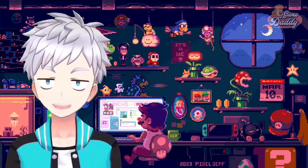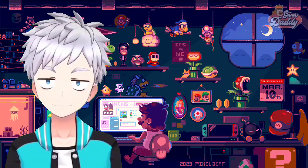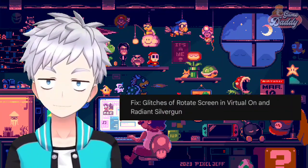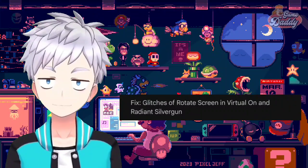Quickly, let's talk about Sega Saturn emulation on Android with Yaba Sanshiro. Yaba Sanshiro 2 Pro, the paid version, just got a brand new update — version 1.14.9 Pro. In this update, developer MeX fixed the glitches of the rotate screen in Virtual On and Radiant Silvergun. So if you're experiencing the same issues, it's better to update your Yaba Sanshiro 2 Pro to the latest version.